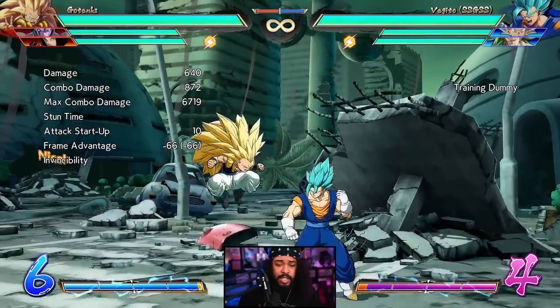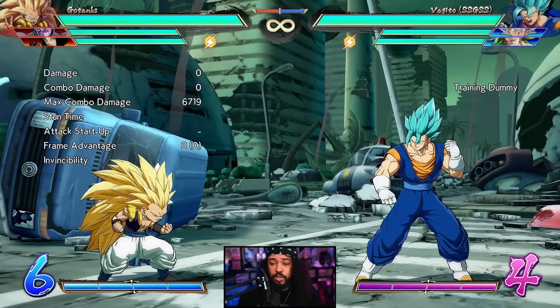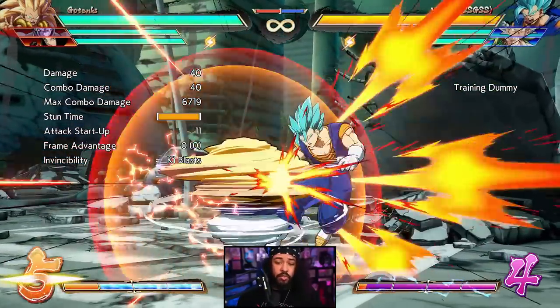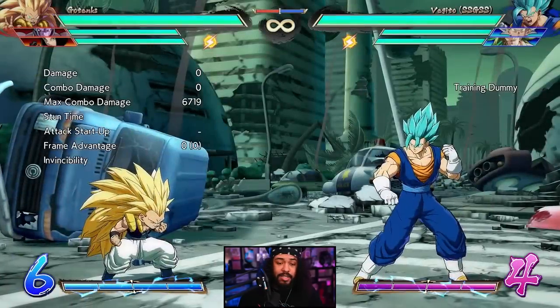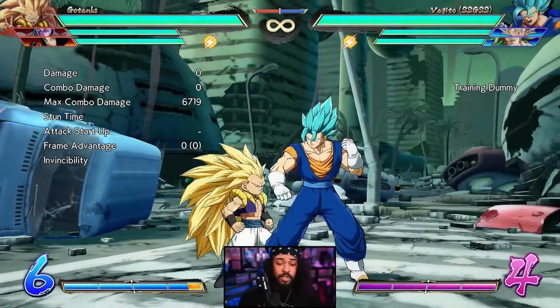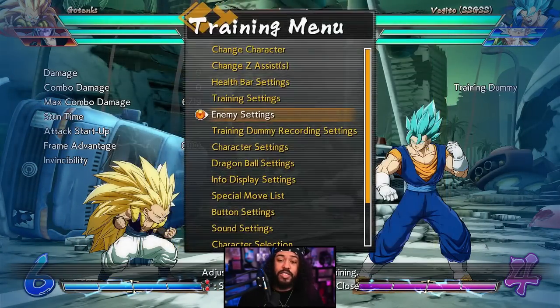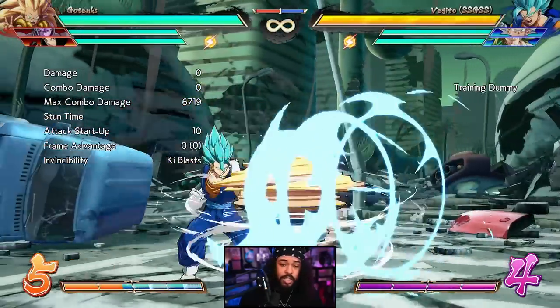Next on the list we have Gotenks' EX Bayblade. Obviously all the bayblades are strong — medium, light, and EX — but we're focusing on EX because it has the best properties. Bayblade is another one of those do-everything tools. It's not fully invulnerable but it is ki blast invulnerable, which is still pretty strong. It's your round start option — how many times have you fought a Gotenks and they just round-start spin into an assist and get a full combo?